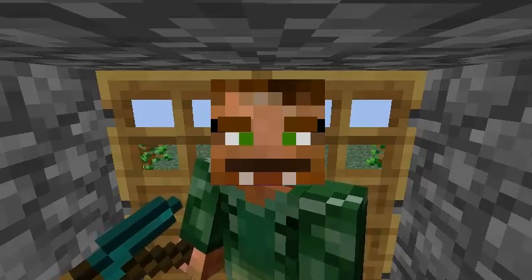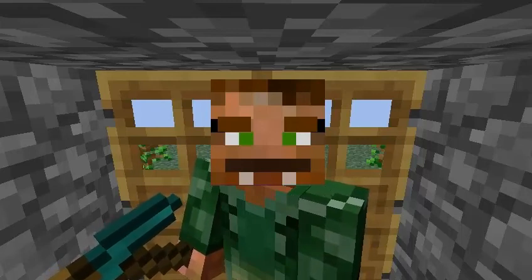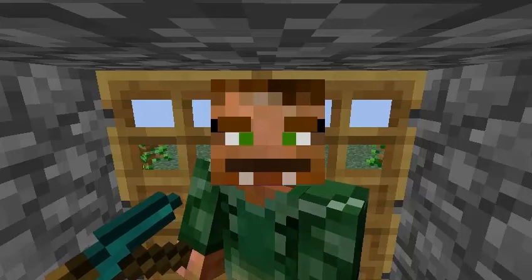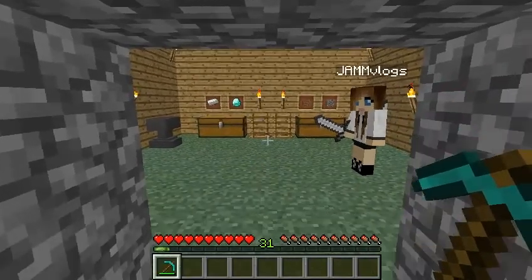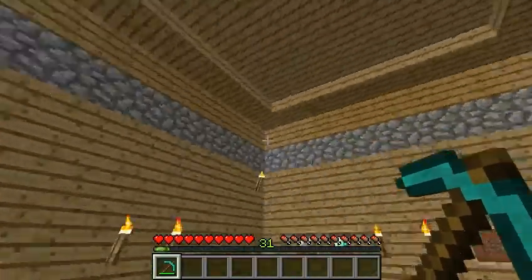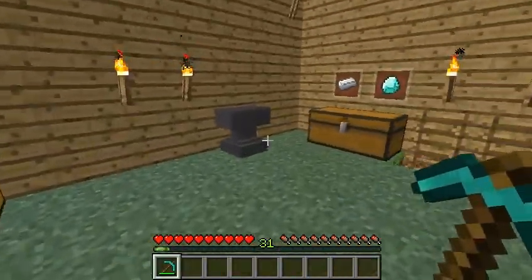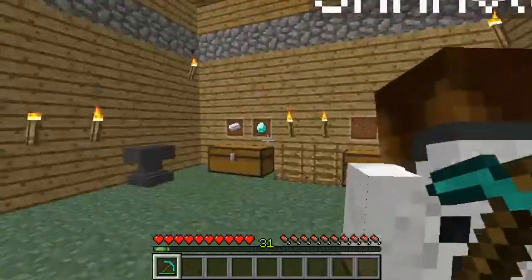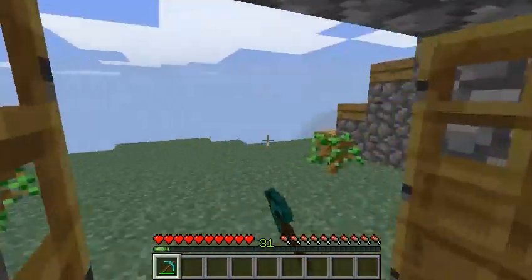We have begun to do quite a bit of work, but not too much that would be kind of leaving you guys out. So if I get out of F5 mode here, I can show you guys our little house. This is all our little house is — it's just sort of a hut with some item frames and some chests, an anvil, and then down there some furnaces. But yeah, we haven't done ridiculous amounts.